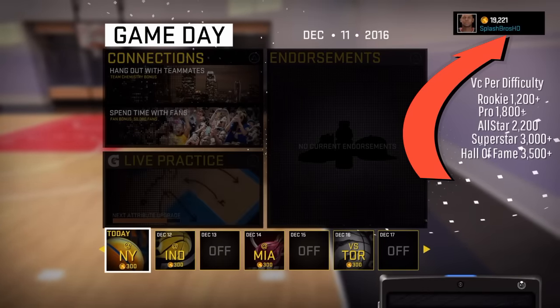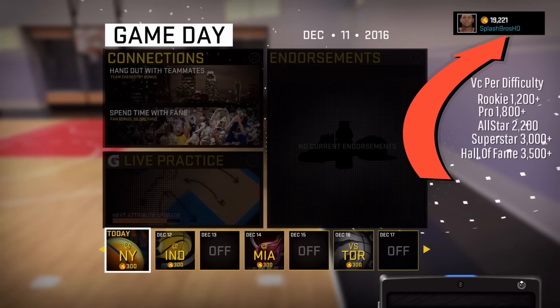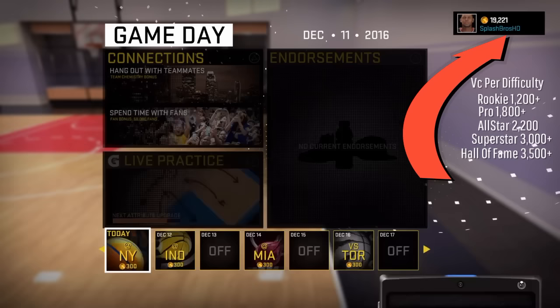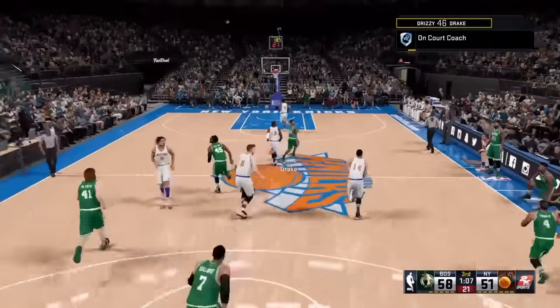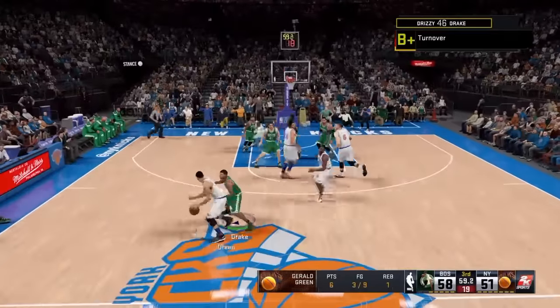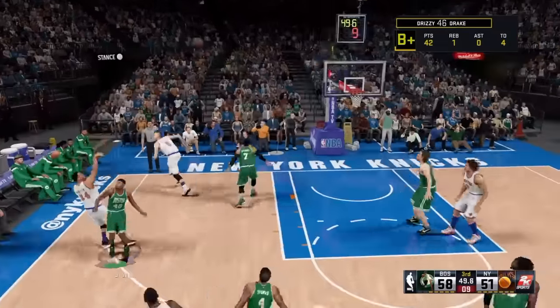You'll get about 2,000 VC and it's faster — basically like winning 10 games at the park. That's as much VC you get for one game. It only takes about 5 minutes because your game's on 100 game speed, and you don't even play full quarters.